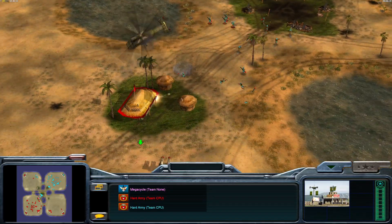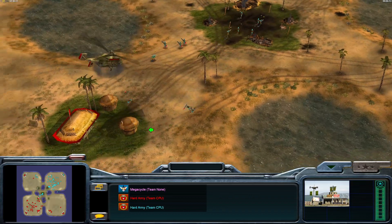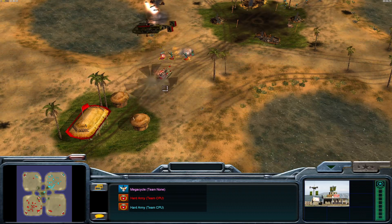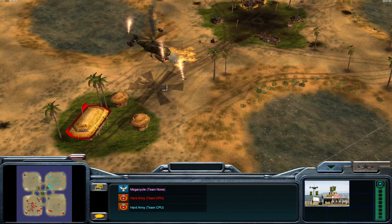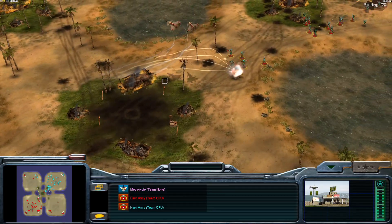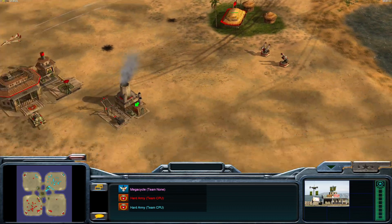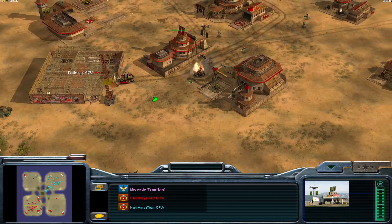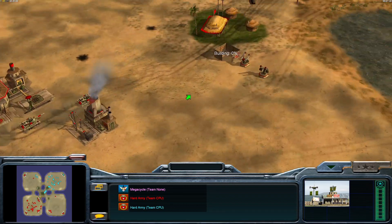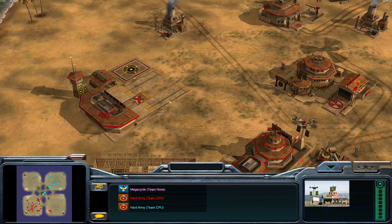Bases are looking good. A bit of an assault here from Infantry but backing off — can't really make up its mind. Mini-gunners can absolutely shred aircraft. Amazed one made it out alive. An infantry drop down here — got pretty rinsed pretty fast.